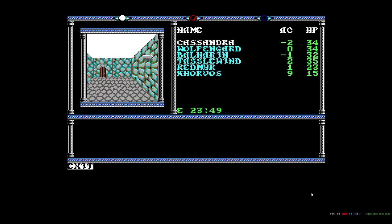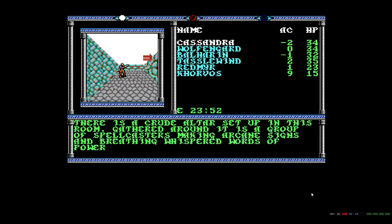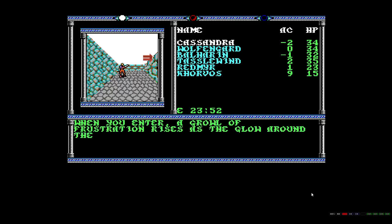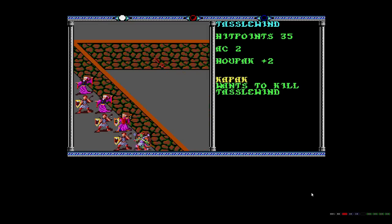Let's bandage. How do we get out of this situation? We need to meet. 10 points of damage, I'll take it. And Tasselwind is paralyzed. This paralyze is quite annoying, I must say. And it takes out the thief. Well, you tried. Your teammate is dying.